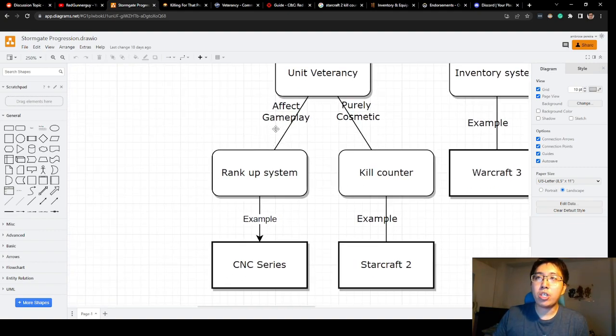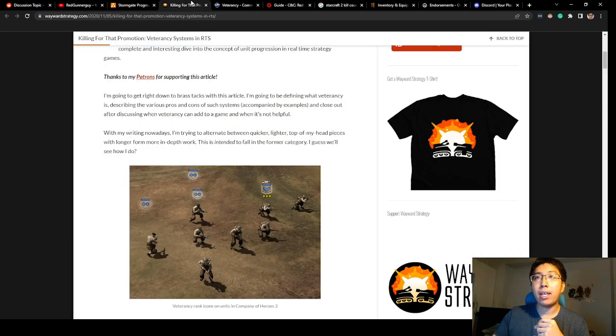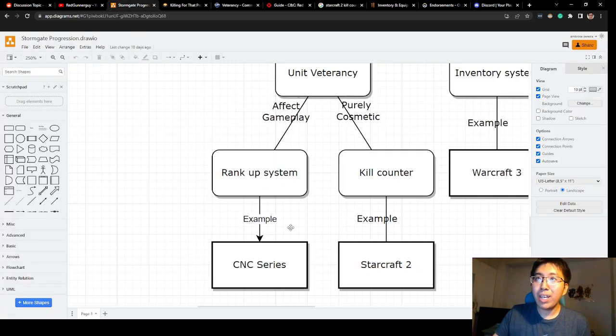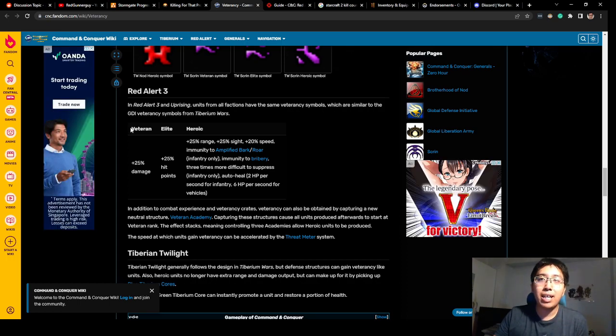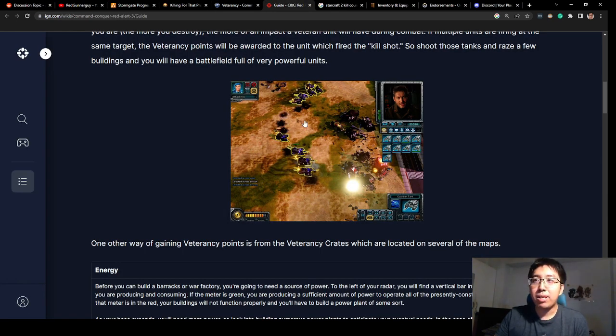The biggest thing they mention for unit veterancy is having a rank-up system. The article itself links to another article called 'Click for That Promotion' about reward strategies. It effectively talks about a system where each unit that manages to get a kill becomes stronger and stronger. The example directly cited is the Command and Conquer series — in Red Alert 3, as a unit keeps killing and doesn't die, it goes from Veteran to Elite.